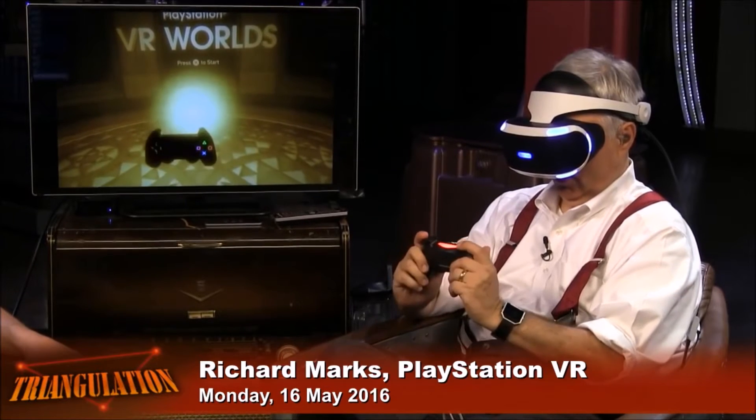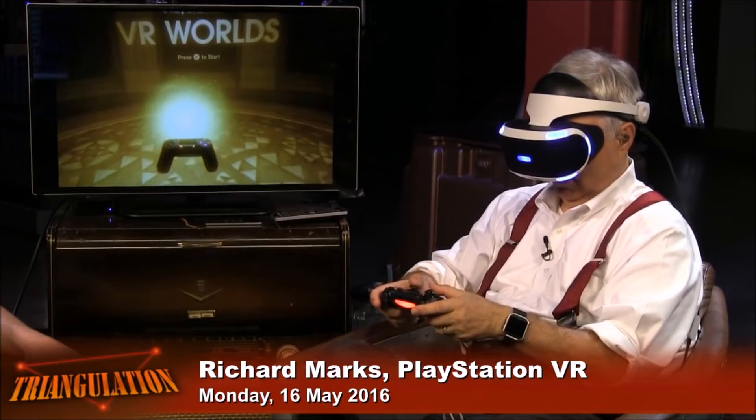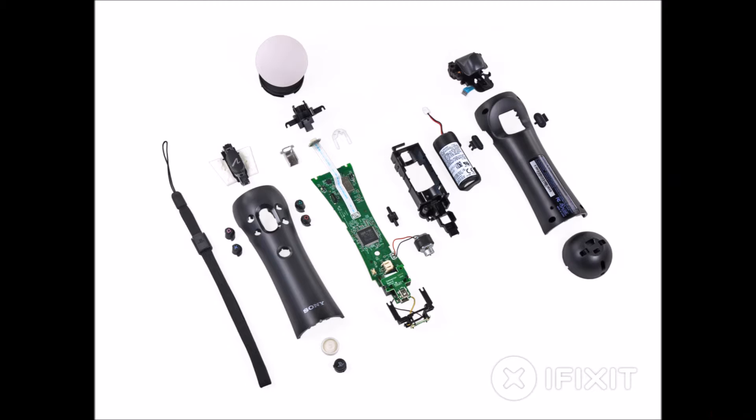The problem with the light bar is that it's a lot easier to occlude when you hold the controller — by occlude I mean turning it such that the camera can't see the light shape anymore. On the PS Move it's still possible to occlude it, but it's a lot harder because you have that spherical shape with your hands usually behind it. On the sensor side, the PS Move controller's IMU has an accelerometer, a gyroscope, and a magnetometer.